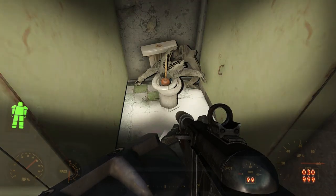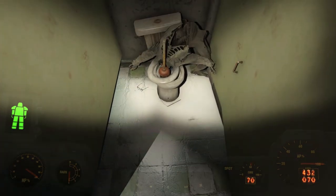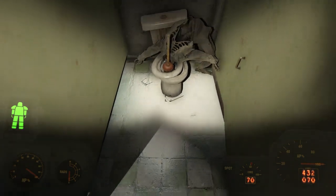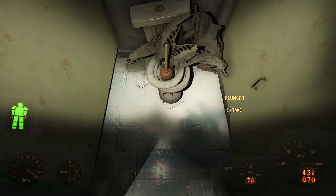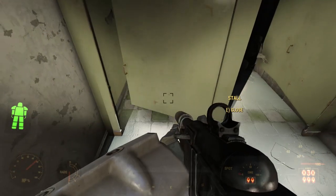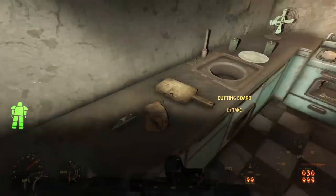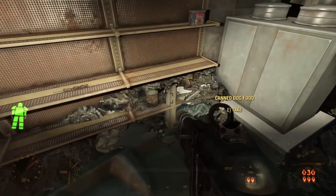Now, we could always explain this as playtime for the raiders, but wait — there are no raiders here. This is a gunner facility. Gunners tend to be far more serious; they don't do a lot of dark, morbid things just for fun like raiders do. Raiders will play with corpses and pose bones, but gunners? This could simply be a pre-war scene. Maybe in the chaos after the bombs dropped, the people inside began to fight, and someone killed this person by drowning him in the toilet with a plunger.